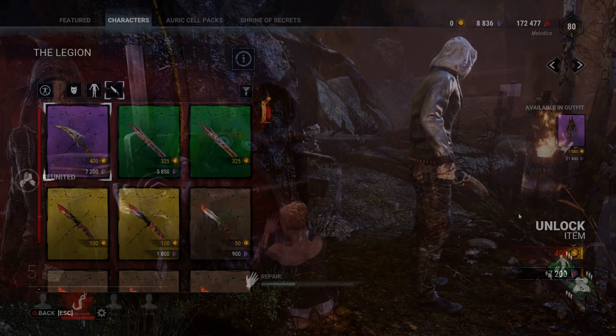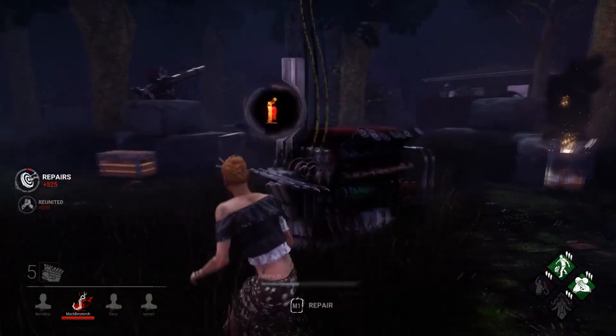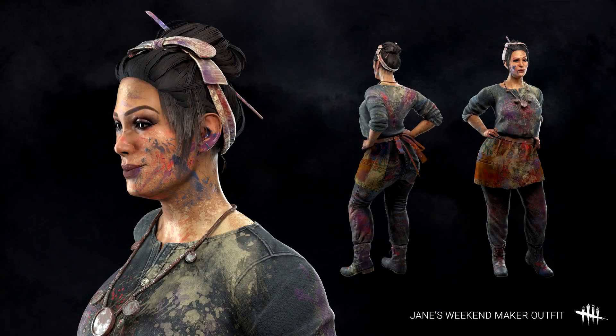Another character getting their first additional cosmetic since release is Jane Romero, who will be receiving an arts and crafts themed outfit. Jane's Weekend Maker outfit is a standalone set in which Jane sports a messy bun, some old baggy clothing with paint splattered all over, and a cute apron tied around her waist.